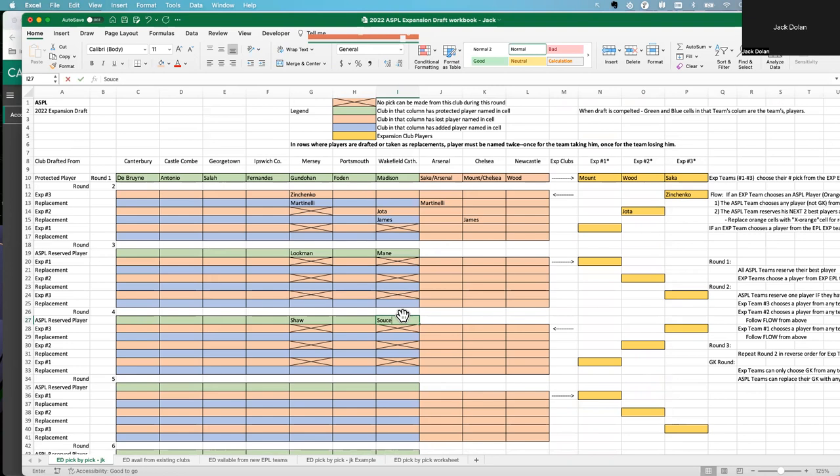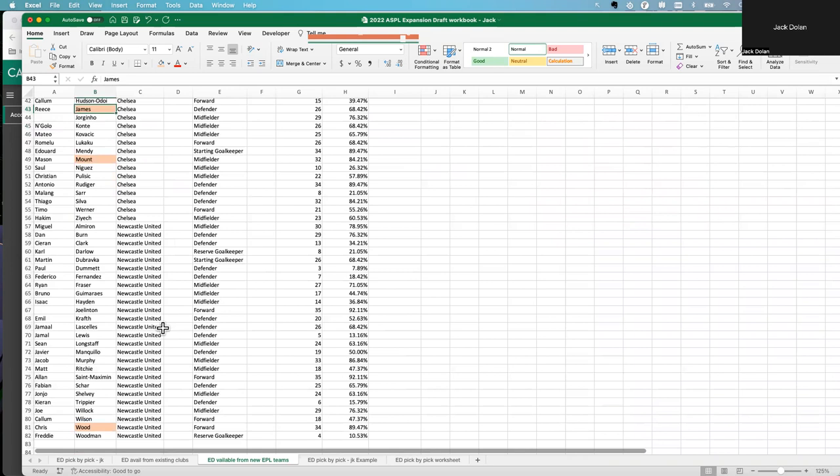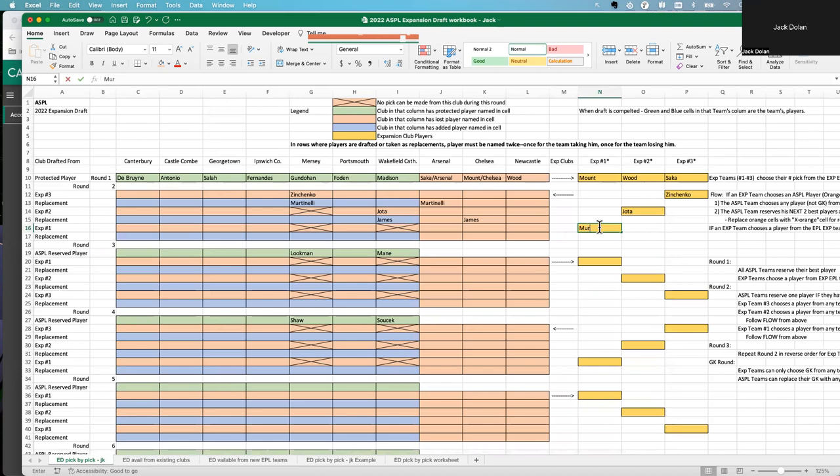The third expansion team decides he just wants somebody from the new teams. He looks at all three new teams and considers options like Jacob Murphy with 33 games, Saint Maximum with 35 games, Joe Linton — there are some pretty good players. He decides to go with Murphy from Newcastle. So we come back over here and put Murphy in, marking him as taken.